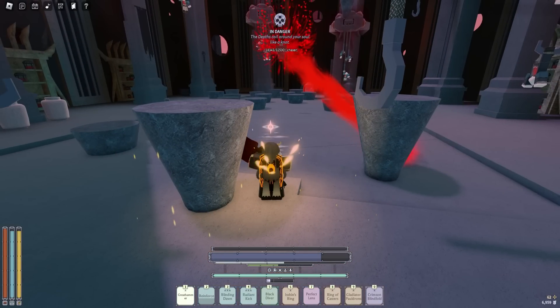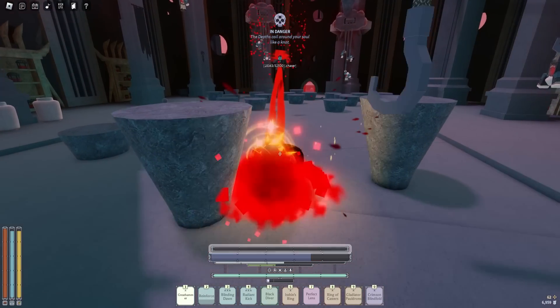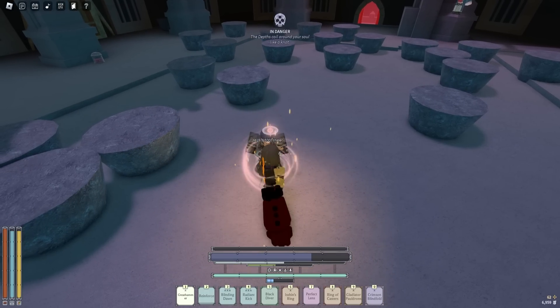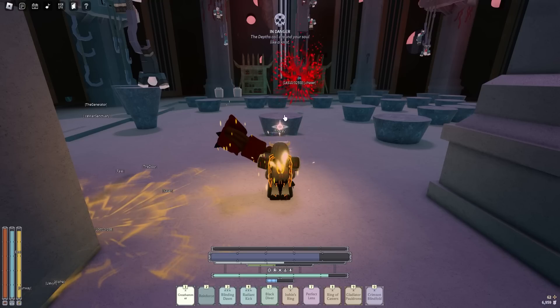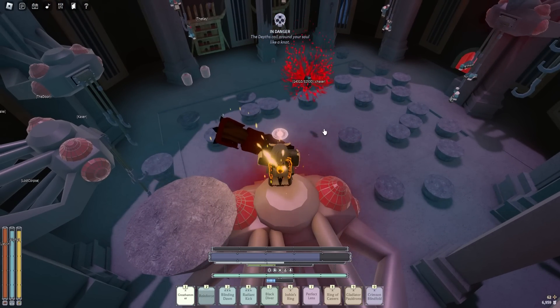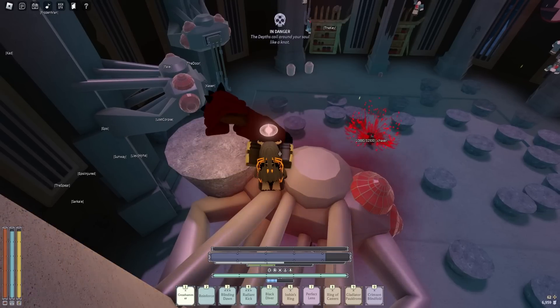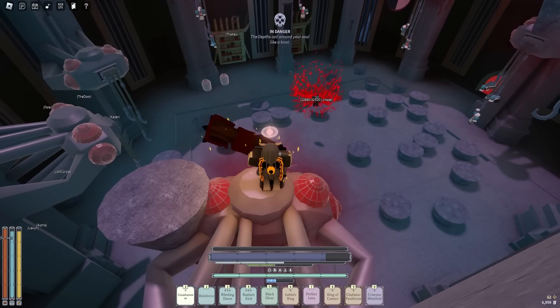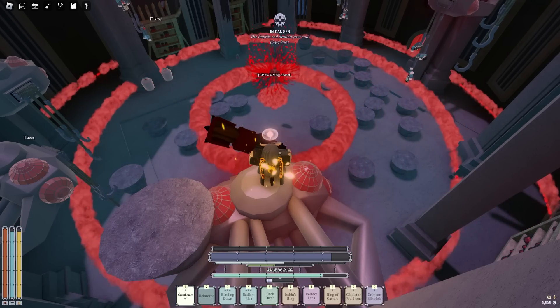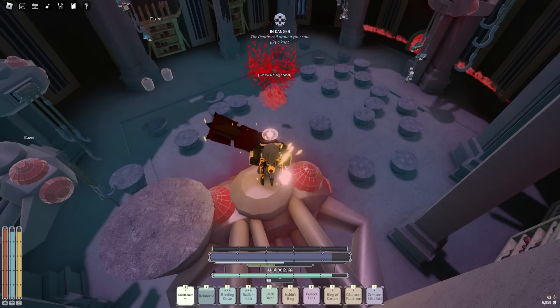This fight gets a lot easier when you break all his blood jars because he stops healing — the most annoying part. They basically just made the fight slow and tedious instead of fast and difficult, which is pretty annoying, but it's what it is. Once he stops healing, all you have to do is parry his attacks, dodge, block — don't get skill issued. I recommend flying up to one of these pillars because literally nothing can hit you in phase two if you just sit there and turn on auto parry.